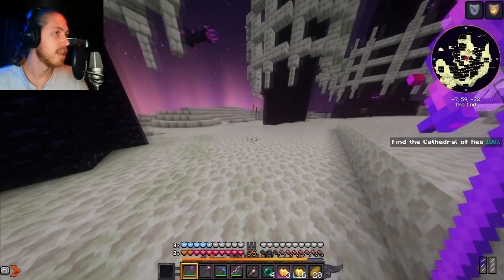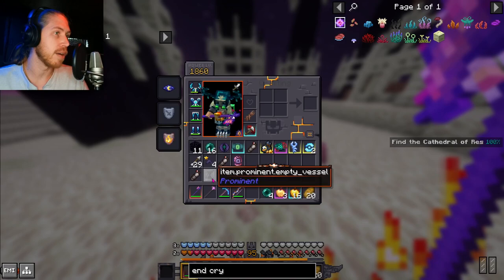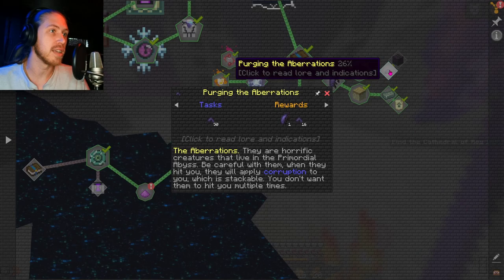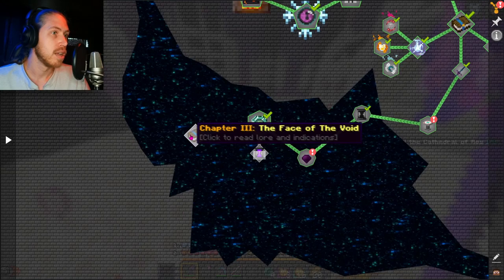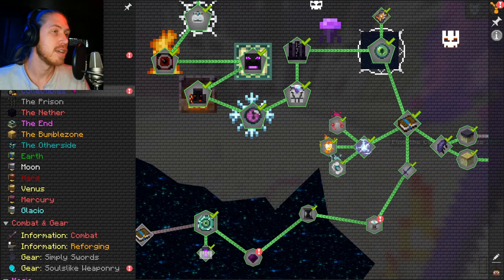I should get another hourglass for defeating him, right? There's a whale? Where's my other hourglass? I have my empty hourglass — do I have to fill it somehow? I have a way of destroying aberrations, so that's cool. And this is on a cooldown. We did it — we've done everything!